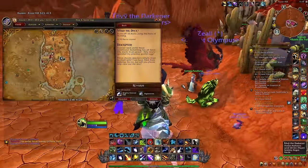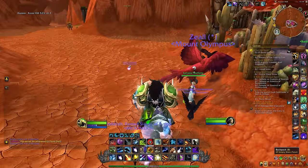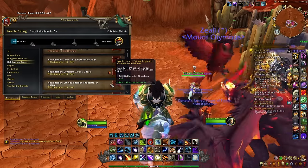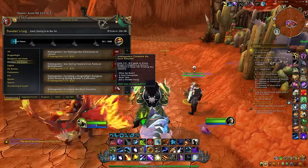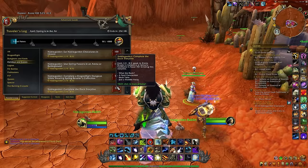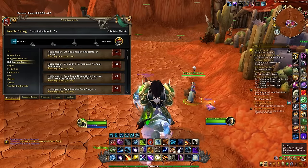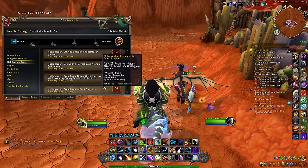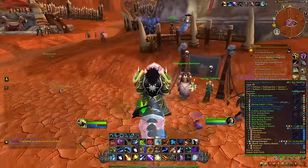In order to get the toy you will need to complete a short quest line. You will need to get the first quest from Sylvanaria Fire of Flame, and then you will simply have to do a few more quests to get your hands on the toy. The different quests include: What the Duck, A Fall, Concussion, Duck Tails, and Just a Waddle Away. All these quests are really easy, so just make sure to pick up the first quest from Sylvanaria Fire of Flame and complete the entire storyline to get the toy.